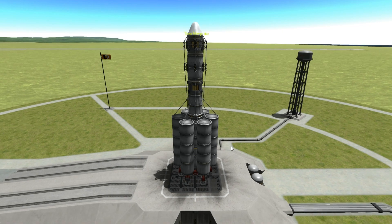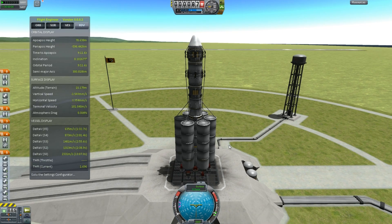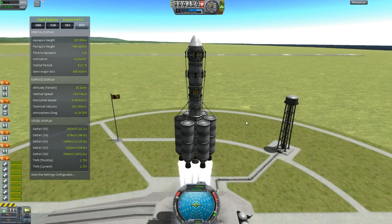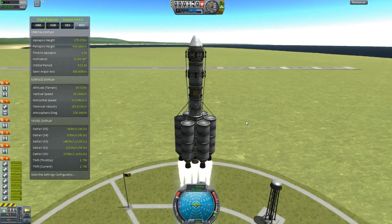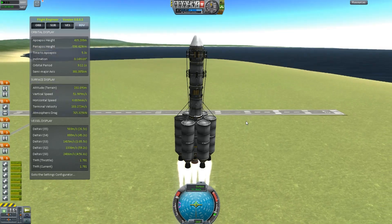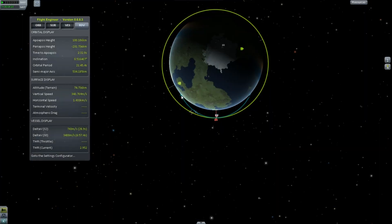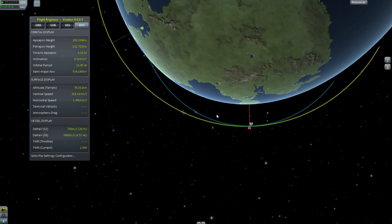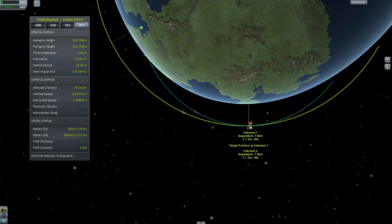I'm going to go ahead and launch this thing and get myself up to orbit — I'm probably going to skip most of this so you don't have to watch it. Okay, so we're done with our main burn and we're basically just waiting to apoapsis. You can see that already we're at a separation of only 7.8 kilometers, and that's just coming up straight from the space center.